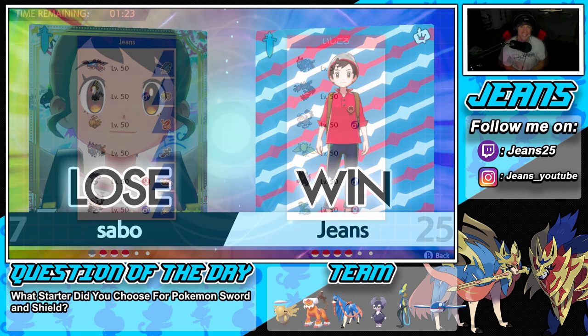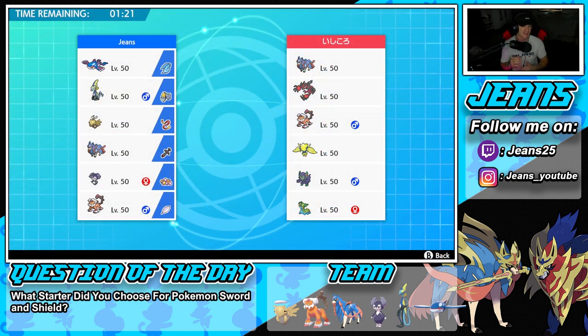That was one of the quickest battles I've ever had in Sword and Shield. I noticed it was over right off the rip — he didn't Dynamax Swampert and I was like, it is over. He swapped in Zacian, said nah, cancelled the battle, and left. We had a beautiful one-turn battle. Now we're hopping into our third and final battle sitting at two and oh — let's grab ourselves a perfect record.